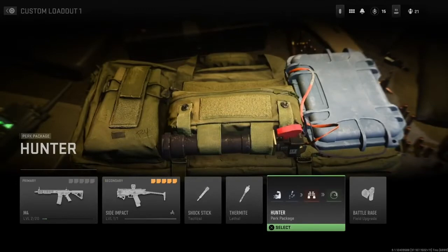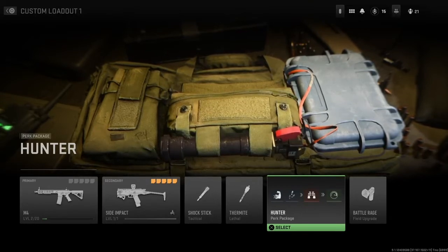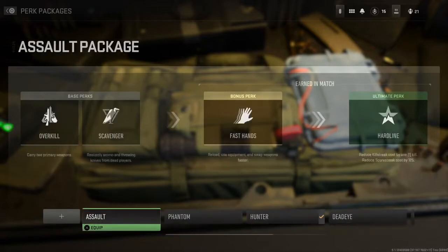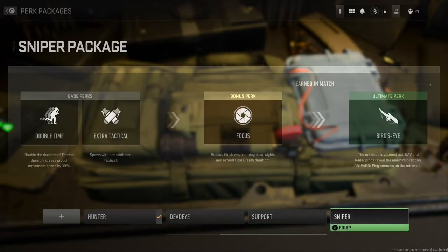The next thing I want to go over is the perk package. The way they've done perks this year, I'm not a big fan — I prefer picking my own perks and playing the style I want instead of something they choose for me. They have a bunch of different perk packages. You get two base perks, and you earn more after getting kills — things like Overkill, Scavenger, Fast Hands, or Hardline. The different types are Assault, Phantom, Hunter, Deadeye, Support, and Sniper.